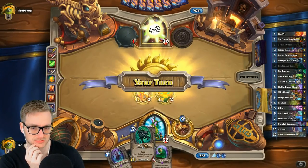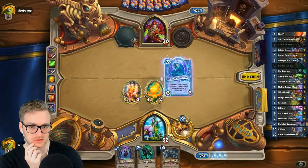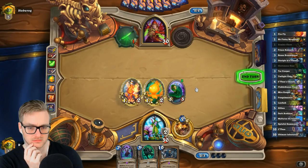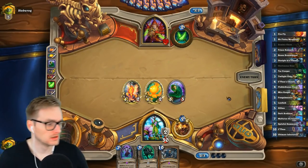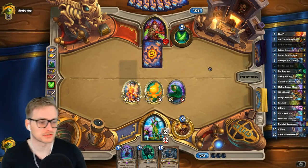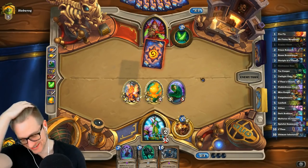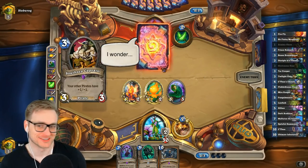My alternative is I just play... well, I need to stop drawing those. I wonder if I need to take the Keleseth out and just run some Krabby Boys. I could even run Double Krab — like the Hungry Crab and the Gulaka Crawlers — and just make everybody sad.